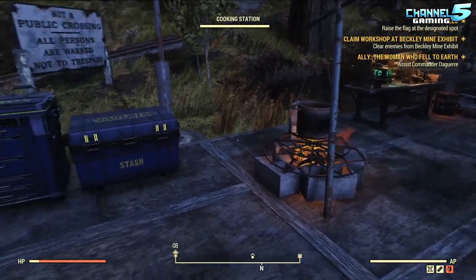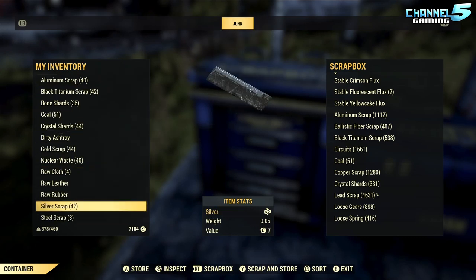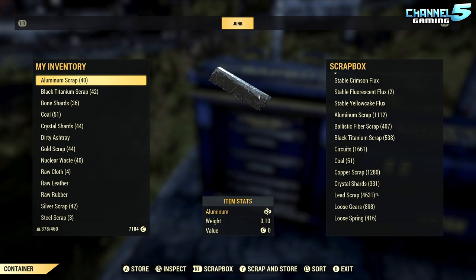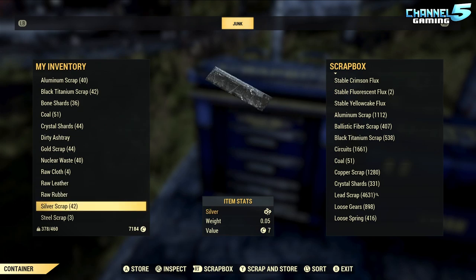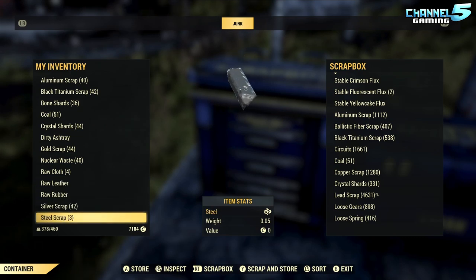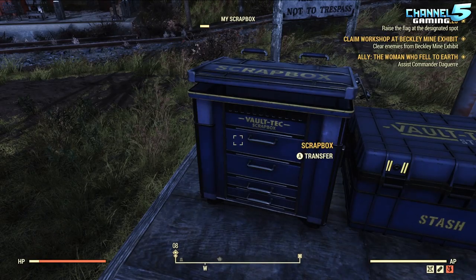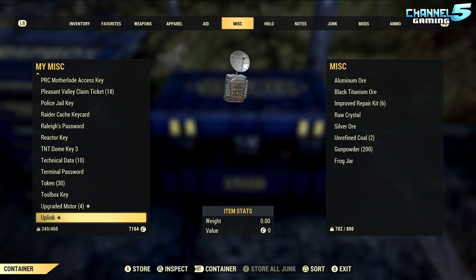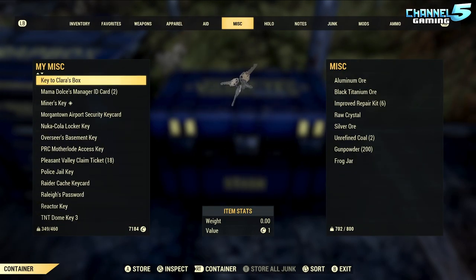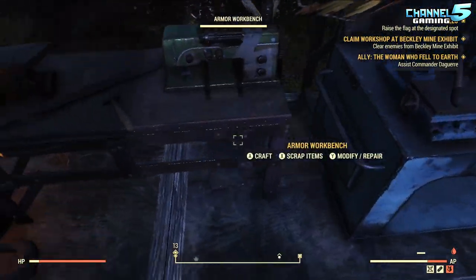It's not the funnest thing in the world. As for junk: black titanium, bone shards, crystal — not a bad haul. We made about 2,000 caps for a couple hours of work. No raw materials either, which is good since they weigh you down. But we have the insurgent hat — let's craft that.